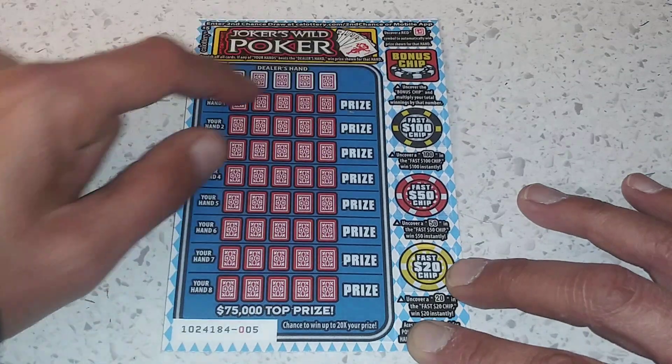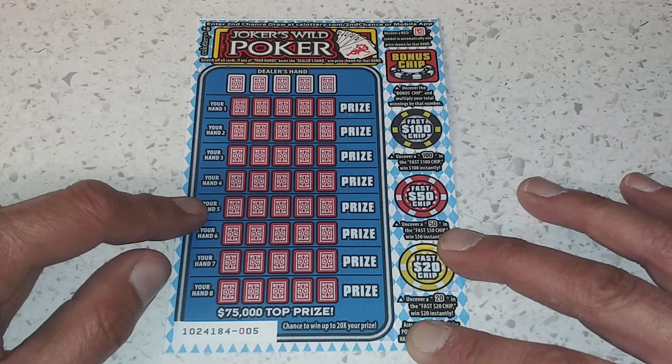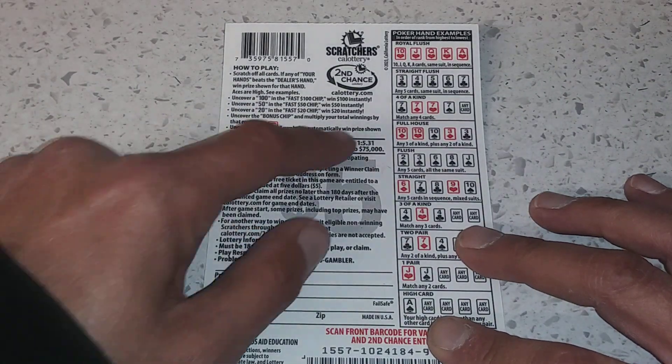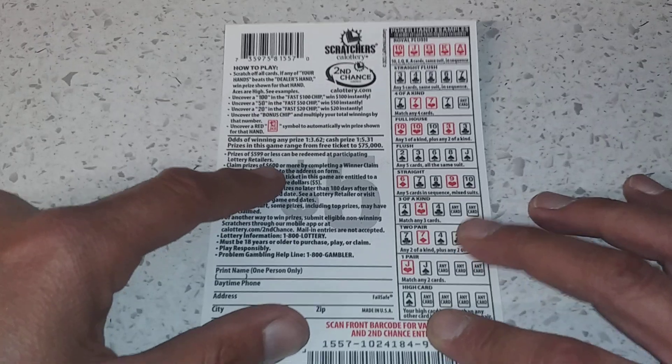50 for 50, hundred for a hundred. You got a bonus chip up here — you just multiply your prize if you do win. Odds of winning on this game: one in 3.62 for any prize, one in 5.31 for any cash prize. Prize range on this game runs from a free ticket to $75,000.